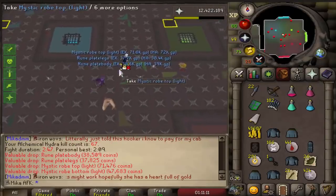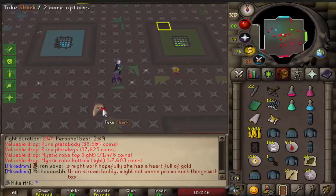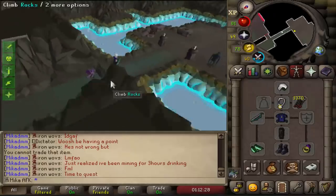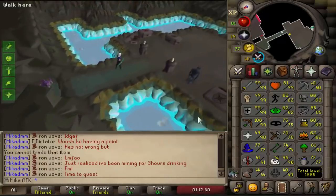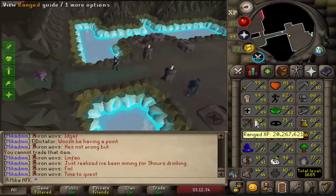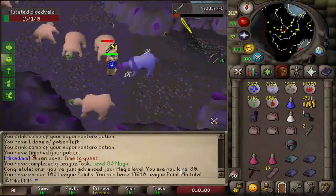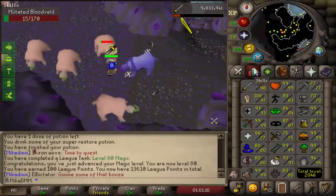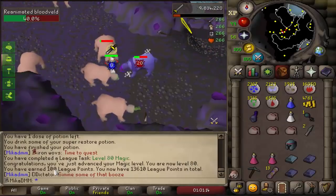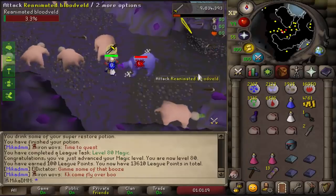Wrong ones — on this account I don't really care anyways. But full mystic holy, that drop was kind of crazy. 940k in a 30-minute trip, that is a very nice profit. I still have a bunch of them to kill, and we are also over 20 million ranged XP right now, very nice. Then I get the level — oh and there we go, 80 magic as well, completely forgot that was actually gonna happen. With that we get another 100 points and we are now on 13,610 league points.